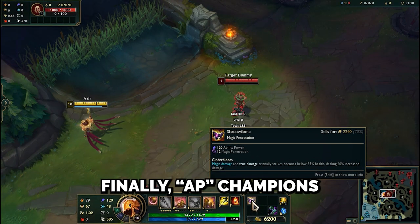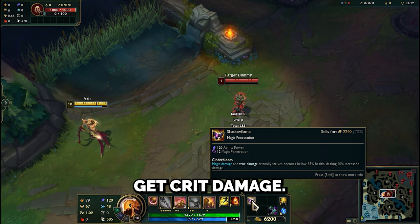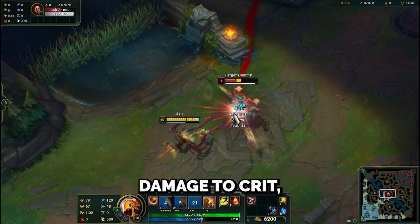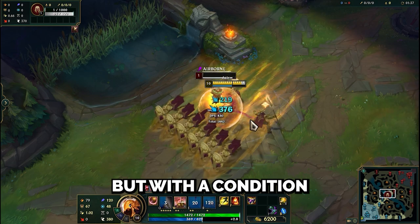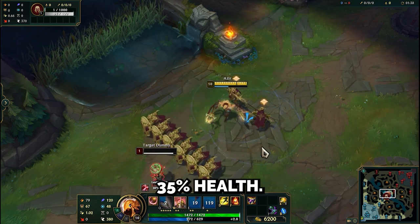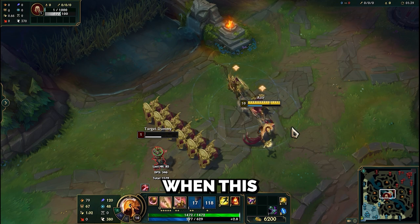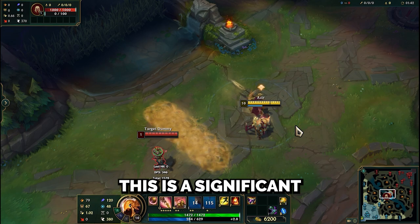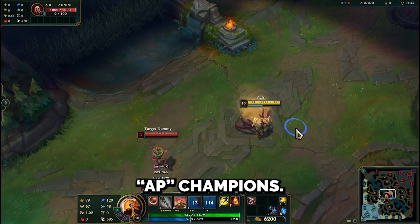Finally, AP champions get crit damage. Shadow Flame now allows your magic damage and true damage to crit, but with a condition — the enemy must be below 35% health. When this condition is met, a crit hit will do 20% more damage. This is a significant improvement for AP champions.